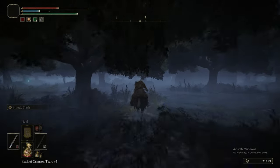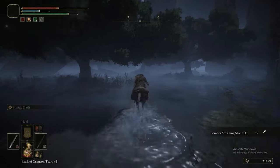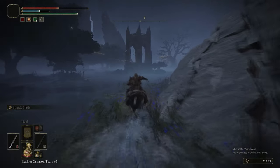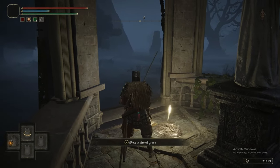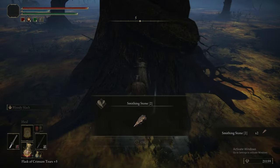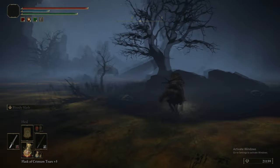Now we're following this rock formation to our right, heading along the outskirts of it. There's a crab here with a Somber Smithing Stone 1, which you definitely didn't need to get at this point, but there it is. Then we're going further southeast into this rock formation until there's another gazebo with the grace. This is the sort of grace for the lower level of this swampy area. There is a grace further up as well in the village of the Albinauric, where we will be encountering yet another NPC quest — in fact, two NPC quests: those being Nepheli and the continuation of Latena's quest.